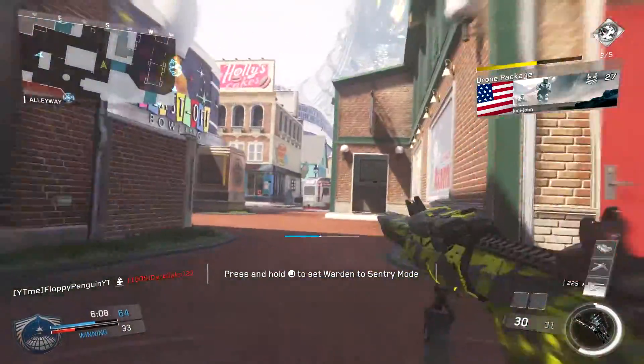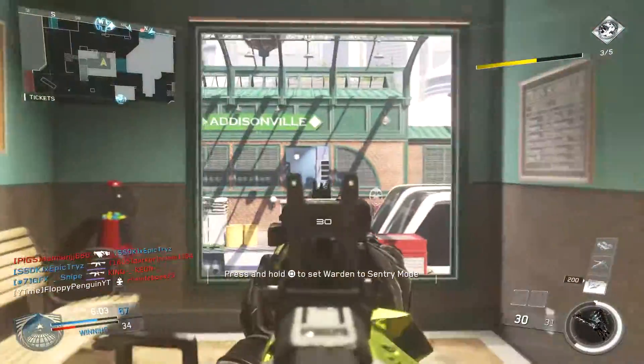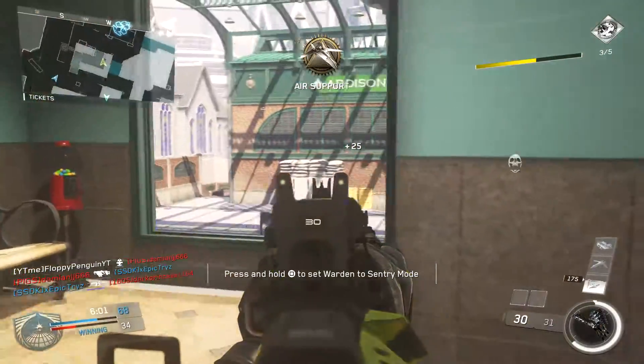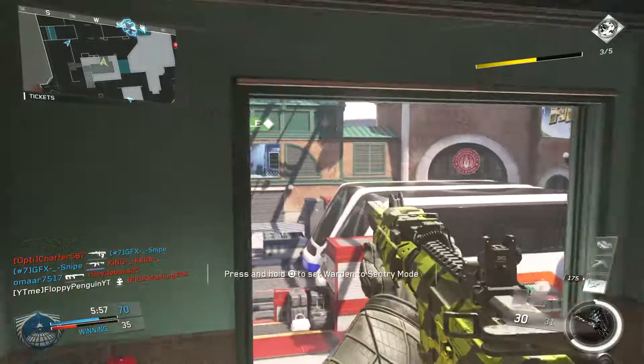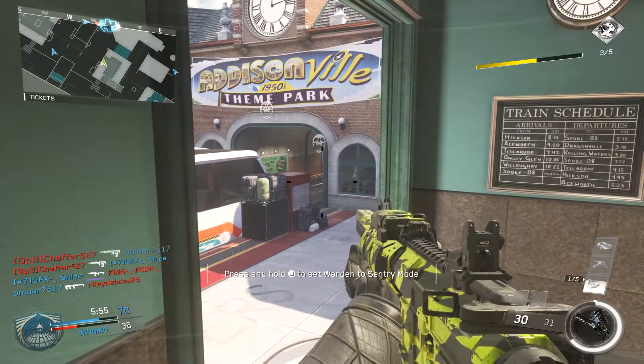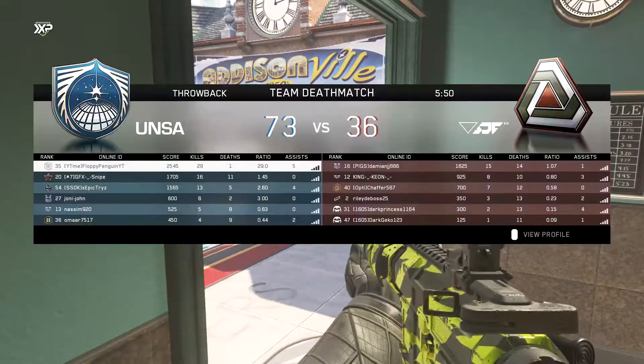For the second perk slot we are using Ghost. Ghost keeps you off the UAV, so you won't pop up on enemies' screens. Combined with the Suppressor, it keeps you completely hidden on the minimap, making the class a lot more sneaky. It's a brilliant perk I've always used in every Call of Duty.